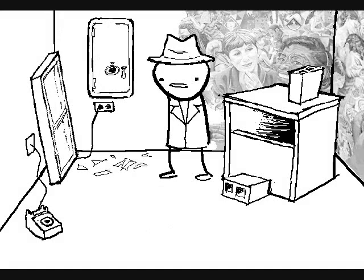The window slash light box is plugged into the wall behind it. The false window was concealing a large safe. Place false window in inventory.